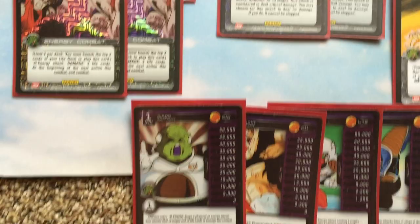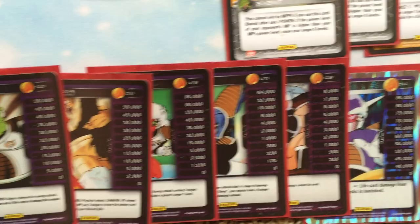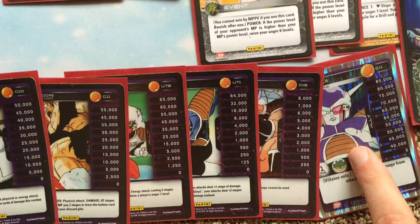Here's the ally package — you already know what it is: all the Ginyu Force allies, Nappa and Frieza. Nappa and Frieza help significantly against the Namekian and other matchups. But against the Namekian, get Frieza out first — he's more important than Nappa — and then you can get Nappa out and lock out their board. Just really good.